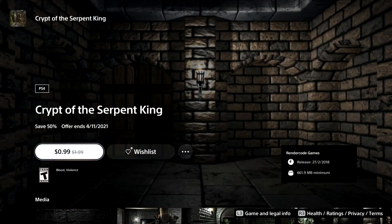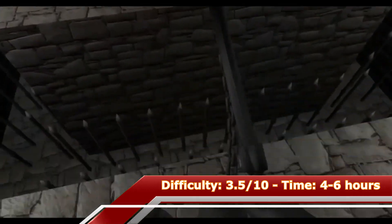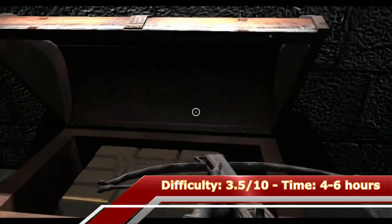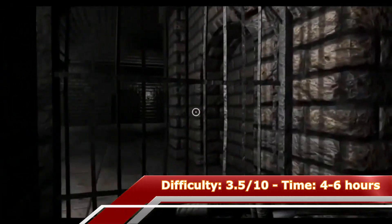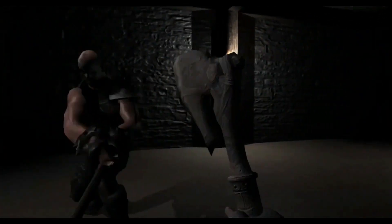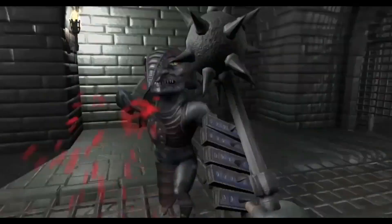The first game on my list is called Crypt of the Serpent King, which is a first-person hack and slash dungeon crawler. There are just seven levels and all trophies are story-related. The only issue is you have to play through the game on each difficulty — easy, normal, and hard — but hard isn't really hard at all. It's also possible to upgrade your character, which will help on hard difficulty. Depending on your skill, you should be able to get the platinum within four to six hours.